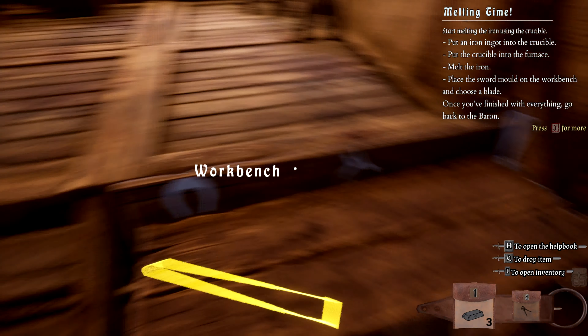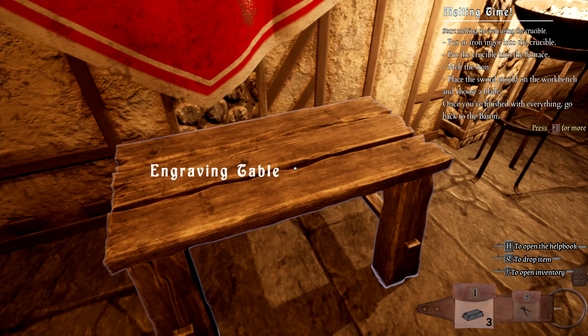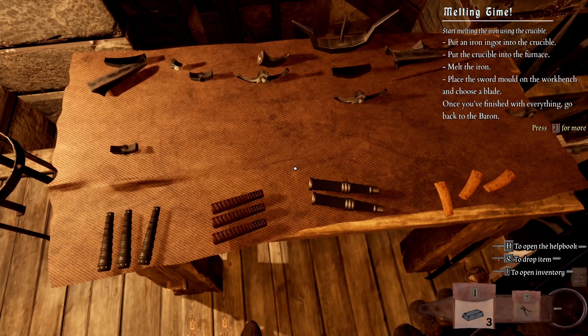Do I talk to you again? Let's get the forge going. Remember to get some coal and wood from the table. Also, grab the sword mold from the table and choose a blade to craft at the workbench. Yes, yes sir.